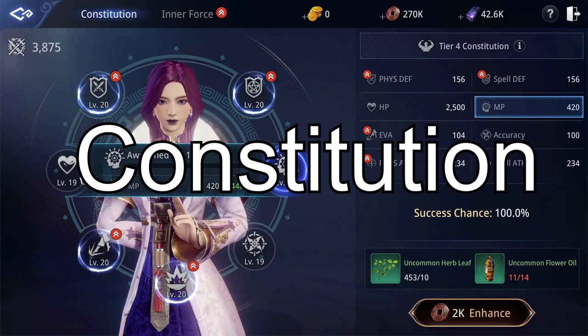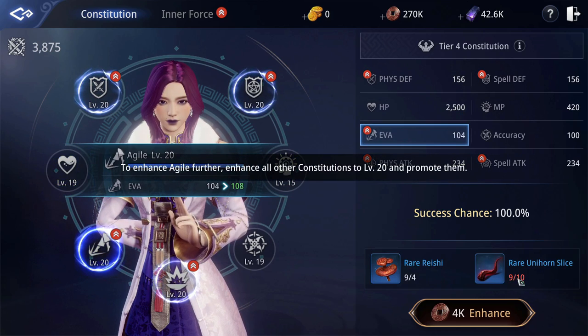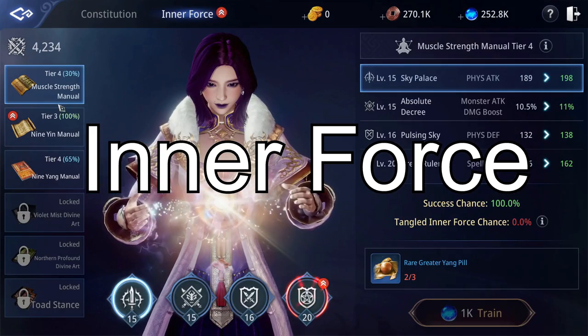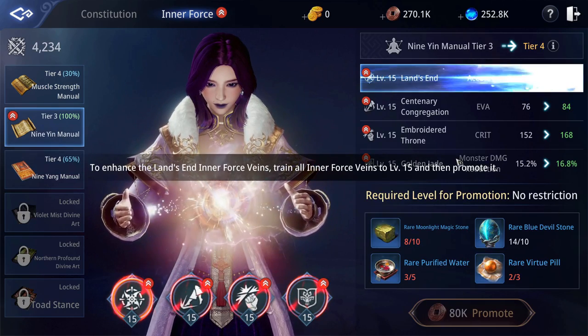Constitution: all aspects of Constitution are helpful for PvP. Evade should usually come before health, and accuracy before mana, as those attributes share the same resources. Inner Force: focus on upgrading the 9 Yang Manual before the others, as the others include monster damage modifiers that don't help you in PvP.